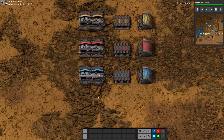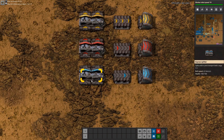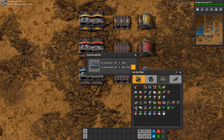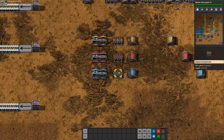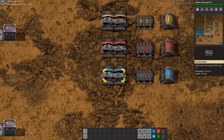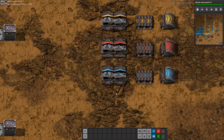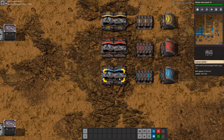Next we have the splitters. They have some more functionality. By clicking on them we can set the input priority, output priority and filters. Filters are very useful. Splitters will balance the two inputs to the two outputs, so keep that in mind. This will come useful for balancers later on.